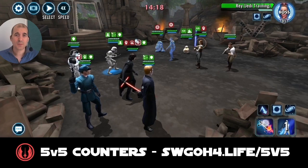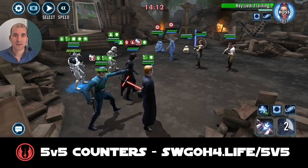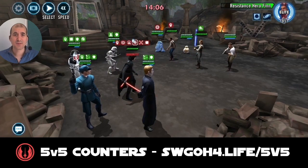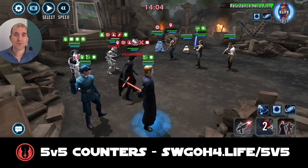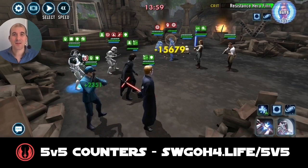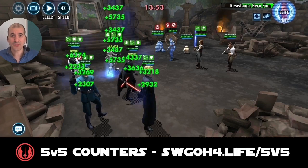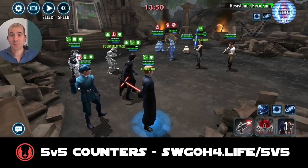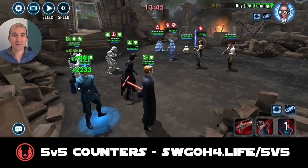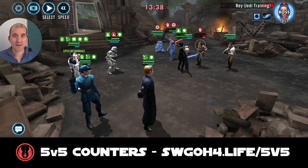Rey has Foresight, that's why I'm going after Finn with the big hits. Another mass assist here on Rey, another turn for Executioner. Let's target Finn again because I want to make sure I keep the taunt on my Kylo. Again, cleanse Kylo, stun Finn. Because we keep reducing cooldowns with the First Order Officer, Hux never gets to do anything apart from his special attacks, so he keeps regaining advantage, which means he can keep resetting cooldowns and prevent bonus turn meter again from the enemy.